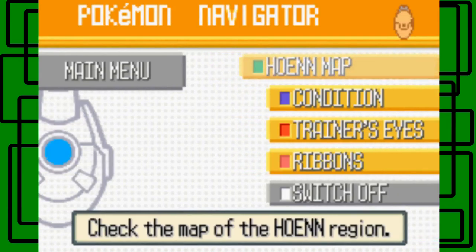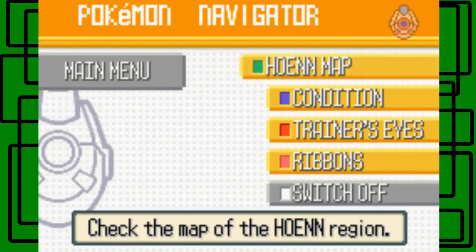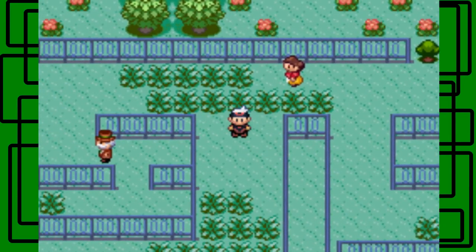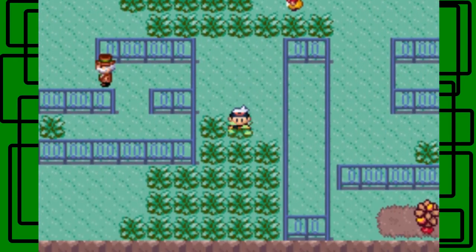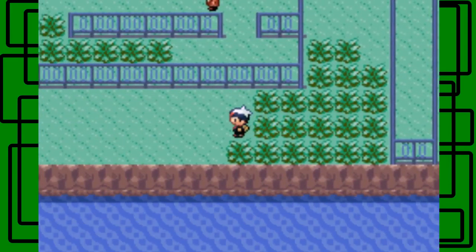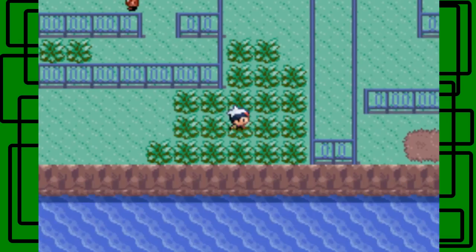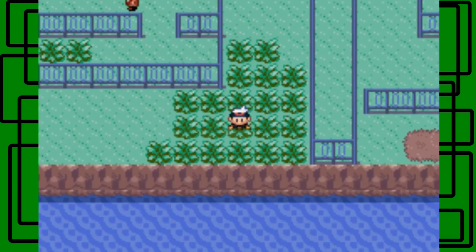We got a lot of training done, ran into another Kecleon, and basically did a lot of training on these two routes. We're still in route 121, but I want to go back to the Safari Zone, or I could go to Lilycove City first and then cut to the Safari Zone since I've already shown the entrance.